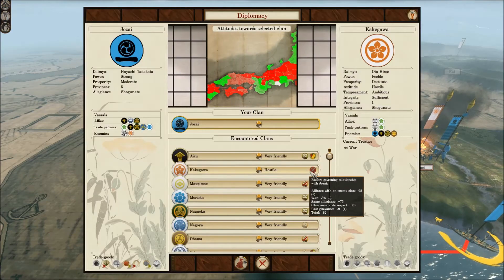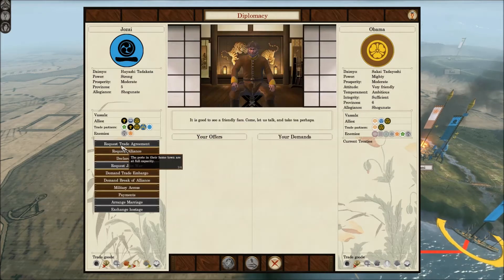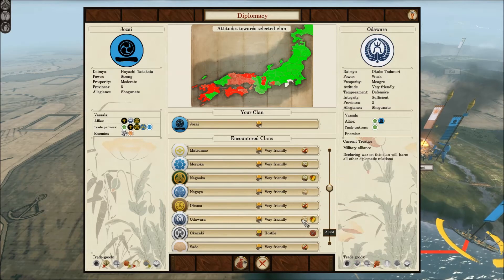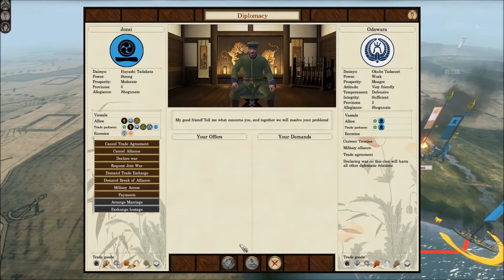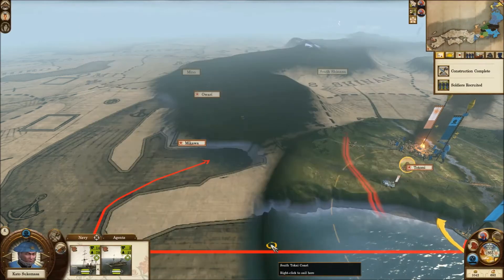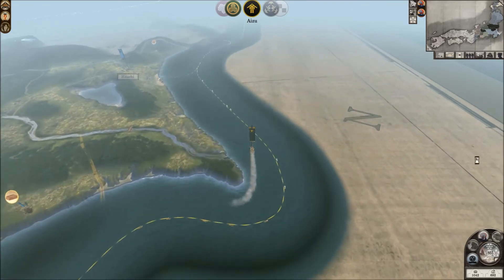Our money has dropped down, so we have to establish some more trade. It looks like I can't trade with certain parties — I can trade here though. We cannot trade with that one because they're hostile and an enemy. Another turn is ended — so many turn endings, so little time.